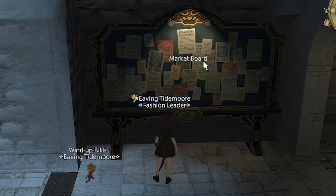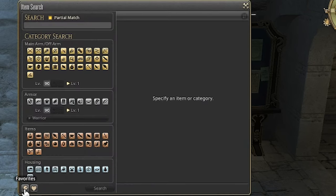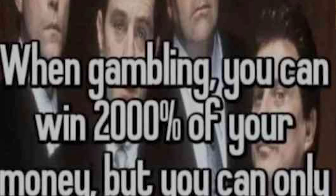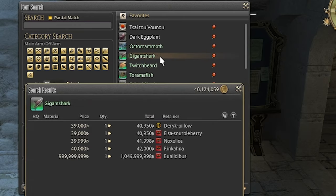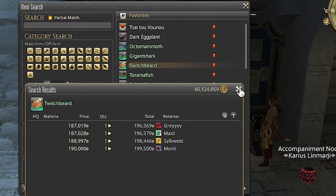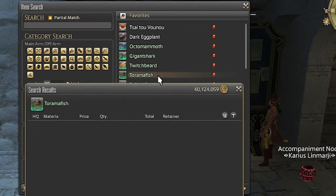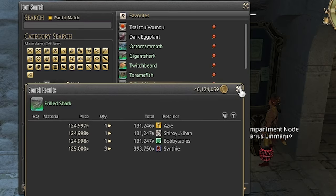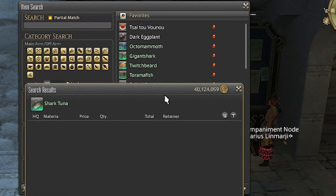Now, some people don't like fishing. So if you prefer not to fish, you can always flip on the market board! Just allow others to do all the work and you benefit from them. Add these fish to your favorites tab on the market board and when you see a fairly low-priced fish, snatch it up, desynth it, and hopefully reap the rewards of other people's hard work.